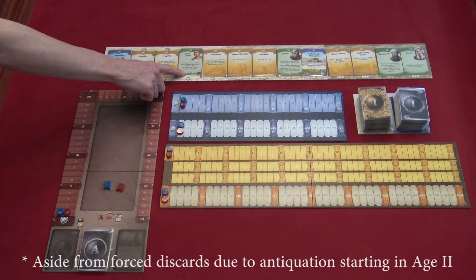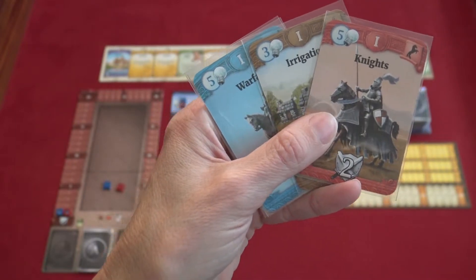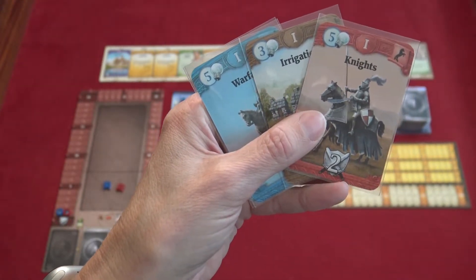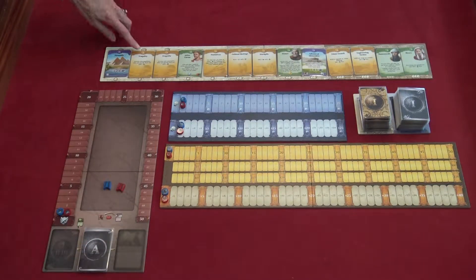If you choose a leader, you may only take one leader per age, even if you don't play it from your hand. If you're choosing a technology card, which is any card with a science symbol in the top left corner, you cannot take the same kind of technology that you already have. So if you already have a knight's card, you cannot take another one. The yellow action cards cannot be played on the same turn in which they're picked up.